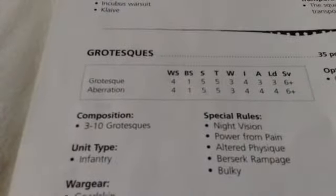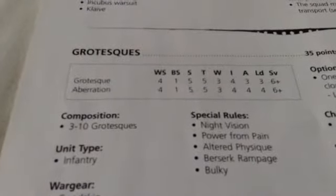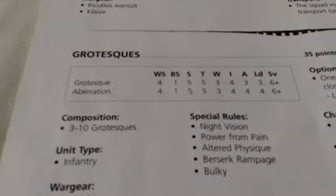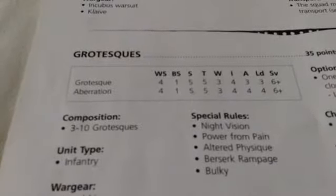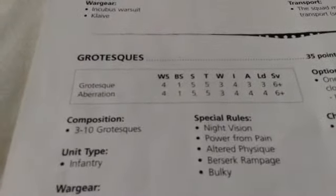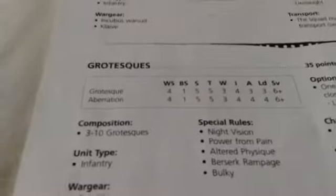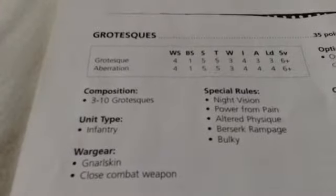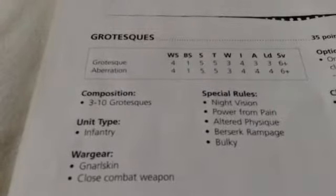Grotesques. Weapon Skill 4, BS 1, Strength and Toughness 5, 3 Wounds, Initiative 4, 3 Attacks, Leadership 3, and a 6 plus save. So strong and tough, but very low leadership — you want a character in there. Size 3 to 10, they are Bulky, armed with just a close combat weapon, and have Night Vision and Power from Pain, but no Fleet.